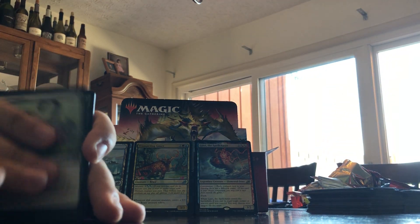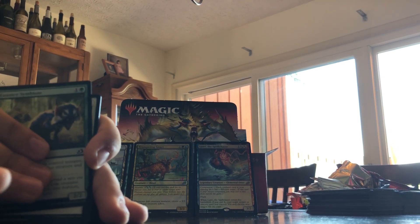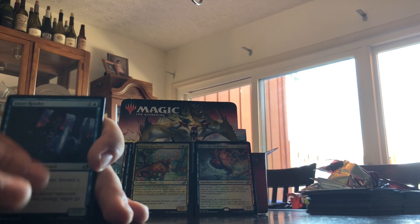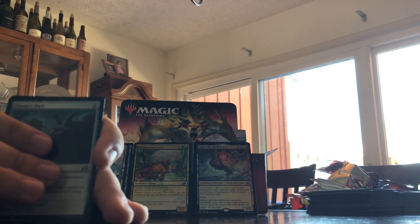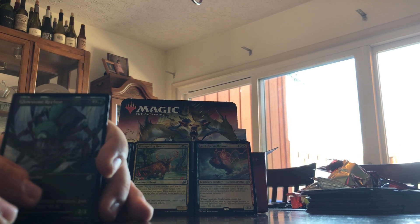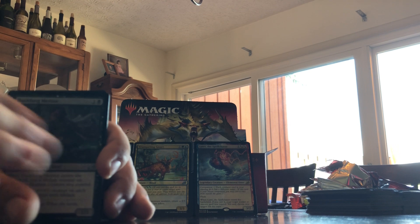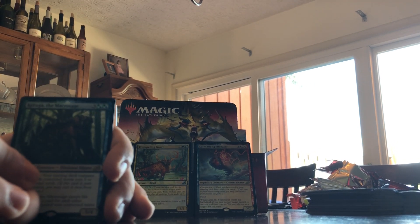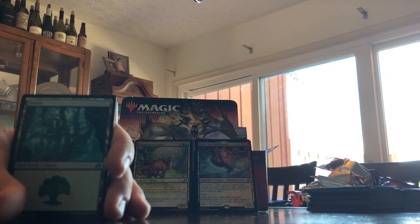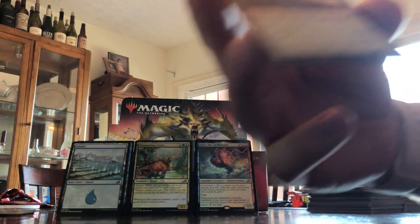Forbidden Friendship, Dead Weight, Sudden Spinnerets, Unexpected Fangs, Essence Symbiote, Light of Hope, Shredded Sails, Facet Reader, Sleeper Dart, Skull Prophet. Glowstone Recluse, Dusk Fang Mentor, Cougar of the Mess. Forest and Human Soldier.